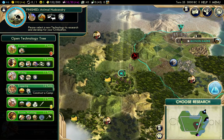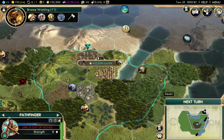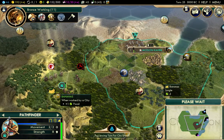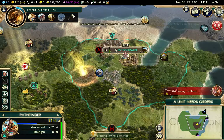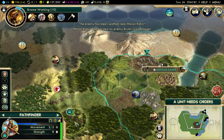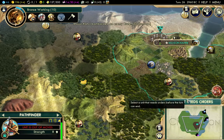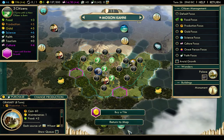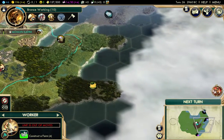I already got Plantation, so let's go Bronze Working — that will allow us to get the barracks, which is really important. We want units that are trained rather than just fresh recruits. We're going to invest in some barracks pretty early and that's going to give us an edge. Let's go into food focus for right now and keep on building that farm.